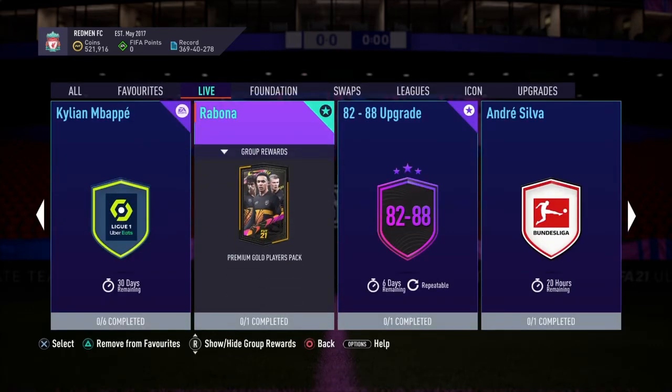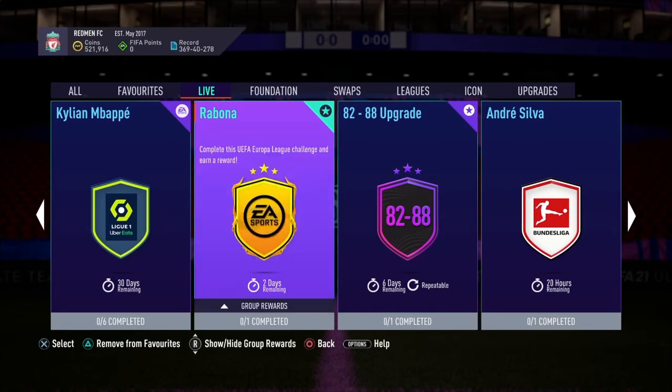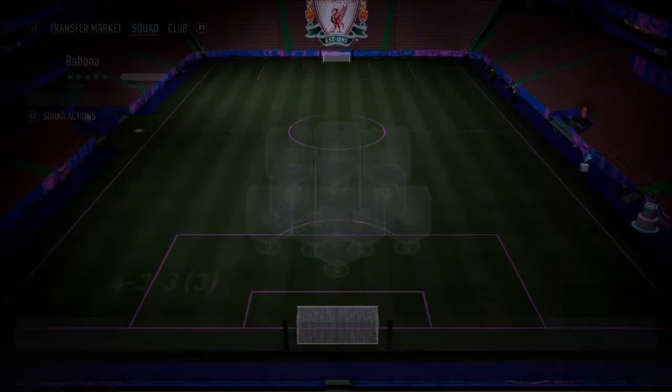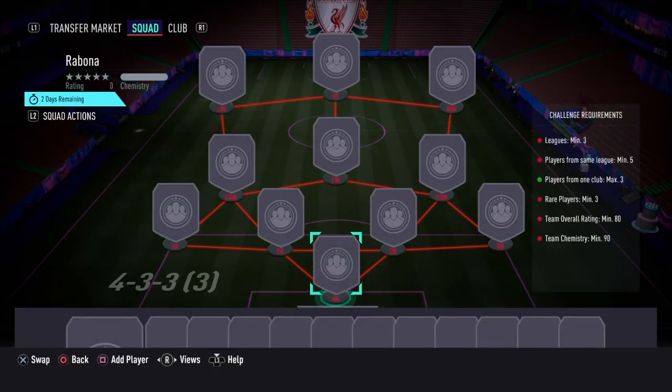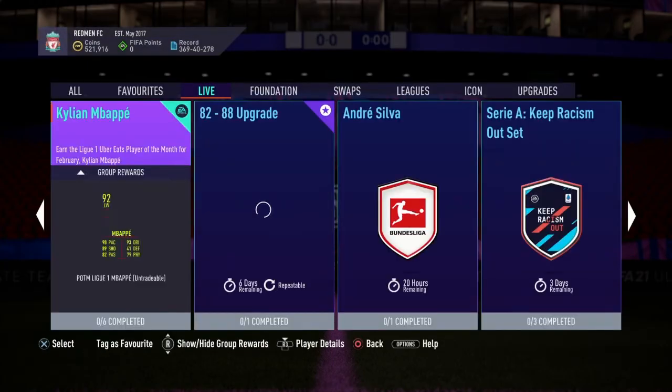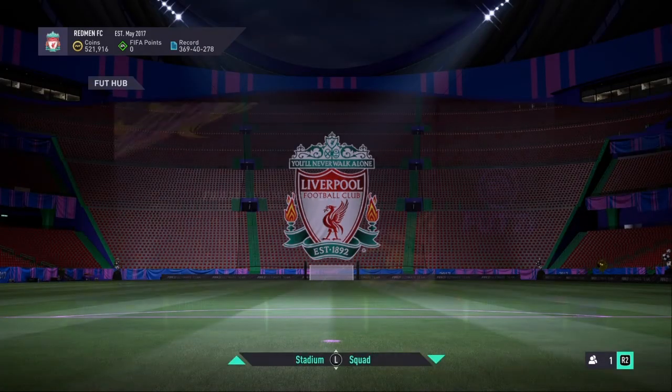There's also a Rabona challenge - it's a Europa League Road to the Final challenge for a tradable premium gold players pack, which is very good. What do you have to do? Leagues minimum three, players from the same league more than five, and players from one club maximum three. That's very simple - it's just an 80-rated squad at 90 chemistry. We've done the Rabona challenge and we've got our tradable 25k pack, so let's go into the store and open that.